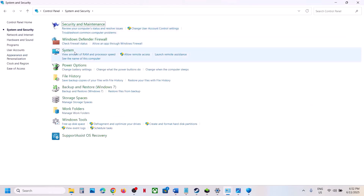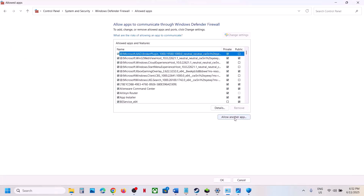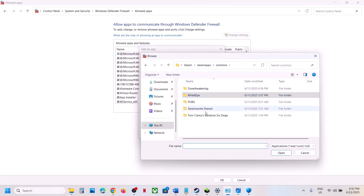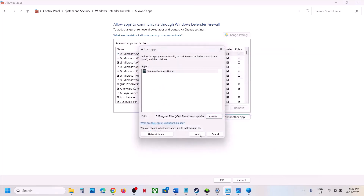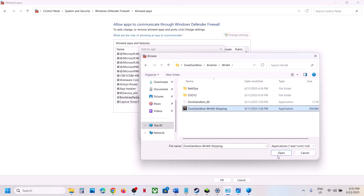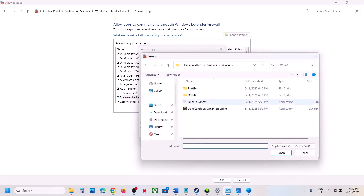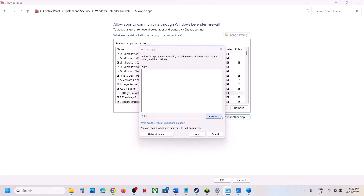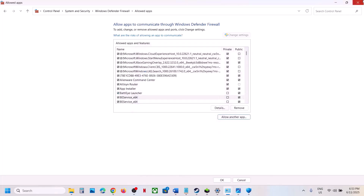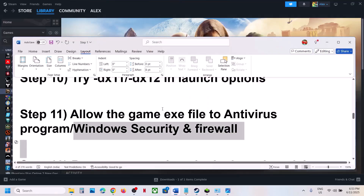Also type 'Control Panel' in the Windows search box, go to System and Security > Windows Defender Firewall, and click 'Allow an app or feature through Windows Defender Firewall'. Click Change Settings, then Allow Another App, click Browse, go to the game folder and add all the exe files — including the Binaries > Bin64 folder and the BattleEye exe. Once everything is added, launch the game and check.